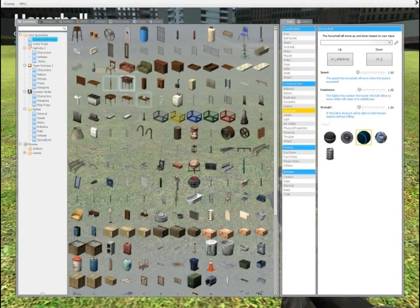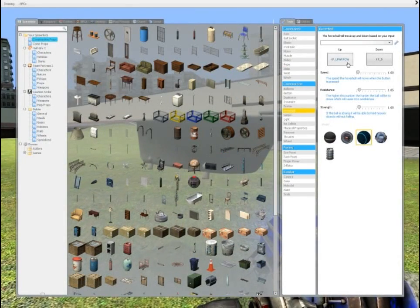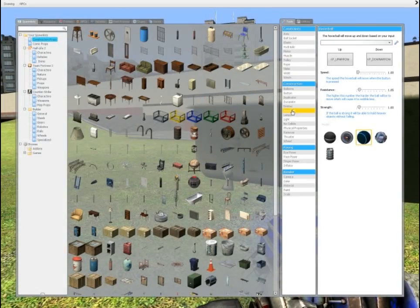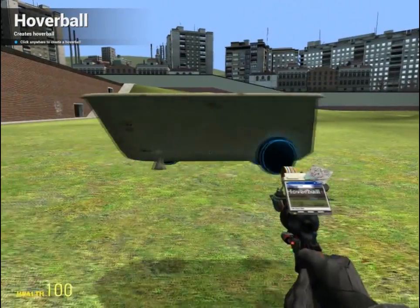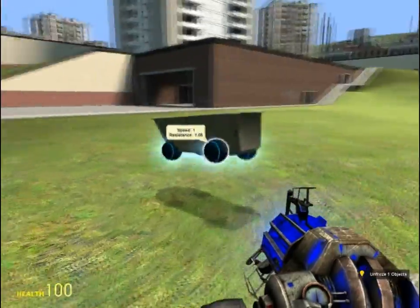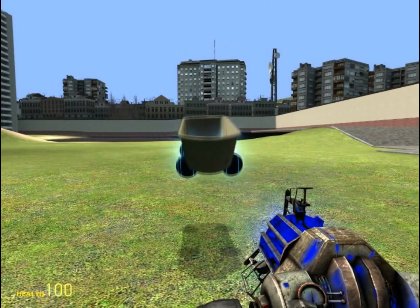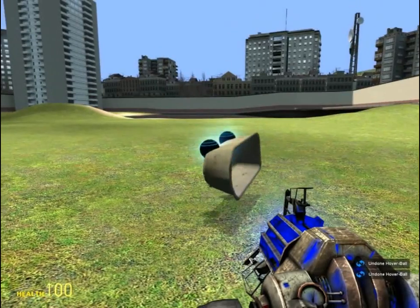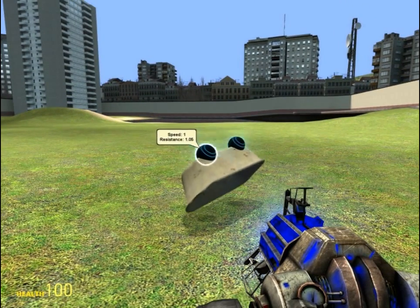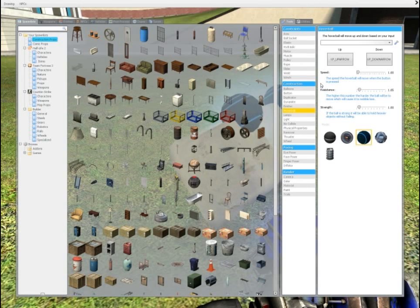Hover balls. These can make things hover evenly, and they can go up and down. I'm going to quickly use a bathtub as an example — I'll freeze it in the air, and for up I'll put eight and for down I'll put two on my keypad. You want to make this symmetrical, so you want to click every somewhat corner so it doesn't flip over. You want to have normally four corners properly placed. When I hold eight, it goes up, and when I hold two, it goes down. Watch what happens when I just have it on one side — it will flip. You need to have it even, with a lot on each corner, preferably.